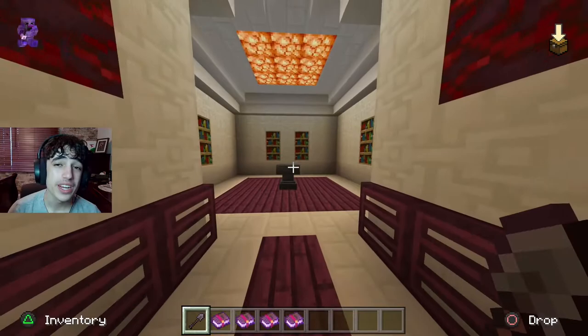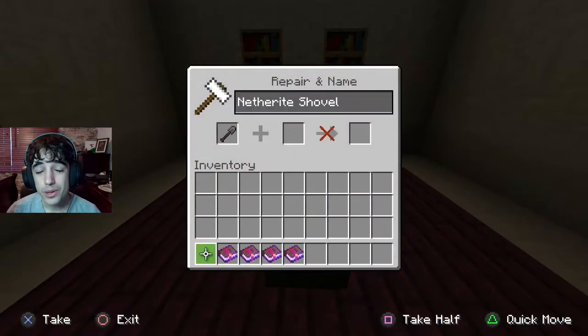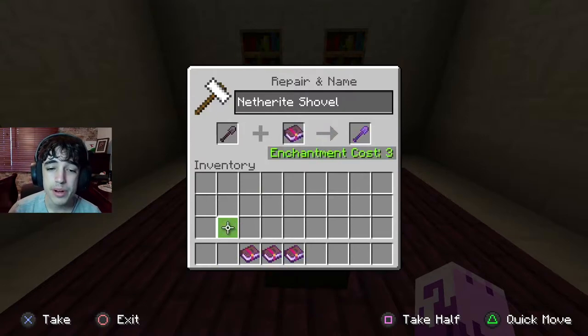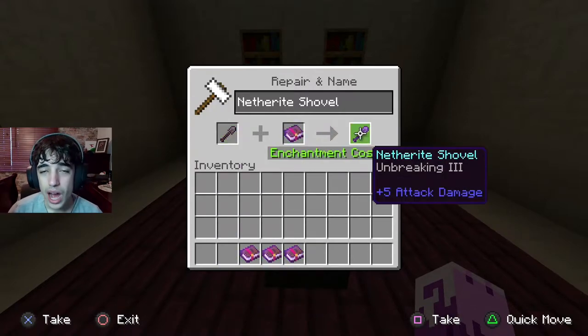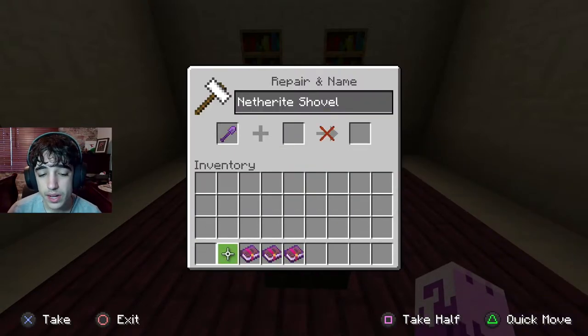There are four enchantments that you want to be putting on your shovel. The first enchantment is going to be Unbreaking 3. We all know how quickly shovels break in Minecraft, so you want Unbreaking 3 so your shovel does not break on you as quickly.